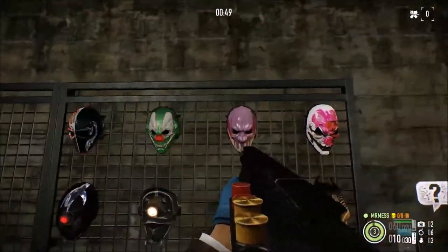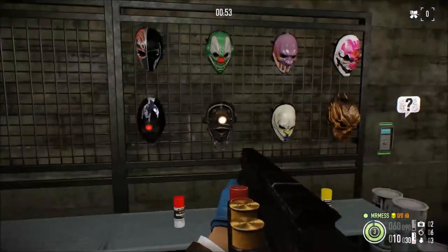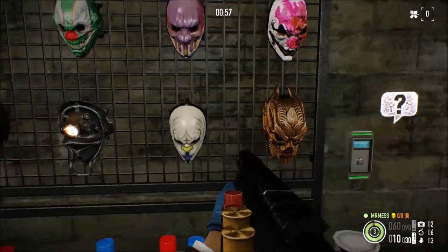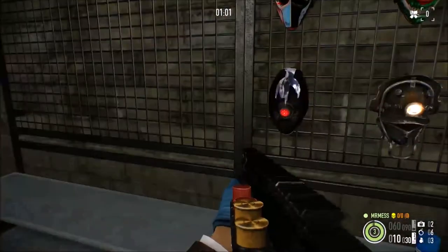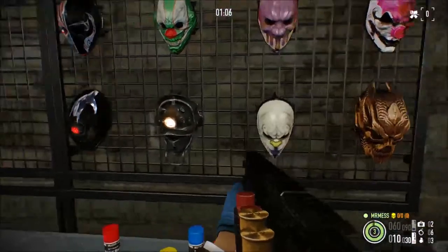The masks — the three modified ones are in a row with the Hoxton, and then the two infamous masks with two random ones. It goes in a row from left to right, just like on the inventory slots.